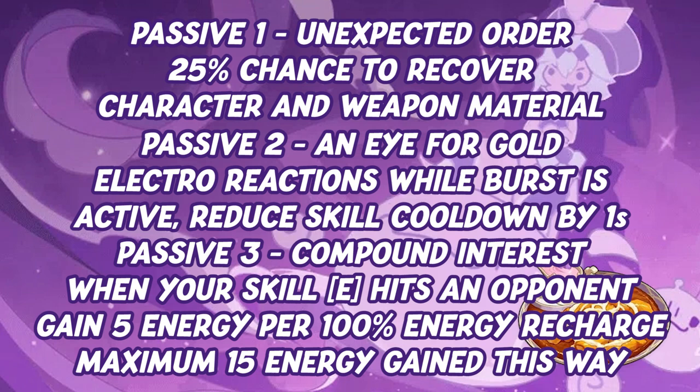Dori's third and final passive is Compound Interest. When a troubleshooter shot from Dori's skill hits an opponent, she will restore 5 elemental energy for every 100% energy recharge possessed. A maximum of 15 energy can be restored this way per cannon shot.